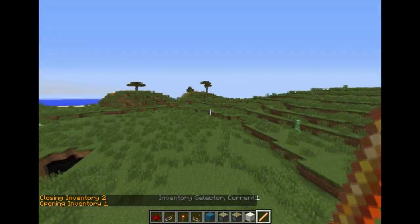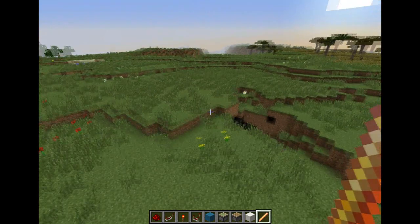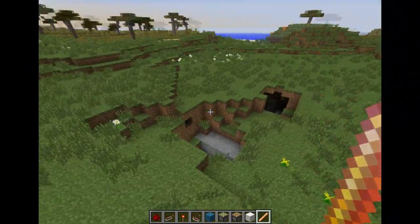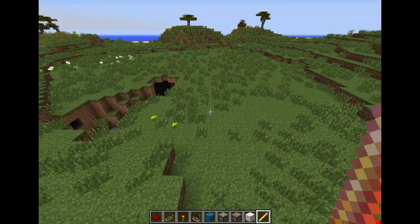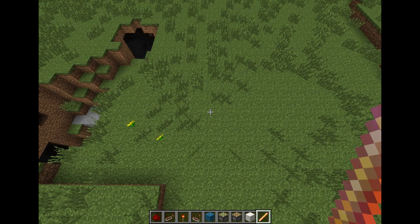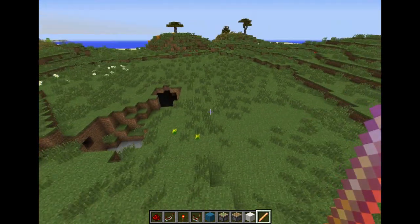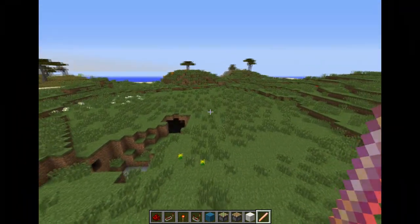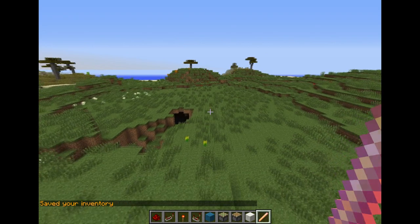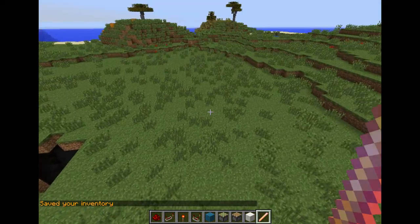When we want our normal redstone again, we go to the selector and select redstone, and we have our main inventory again. You can edit every inventory however you like — it will automatically save. It saves to a file when you leave or the server reloads. However, if someone clicks the X to shut off the server it won't save, so to be safe you can do slash inventory save to make sure your inventory is saved.